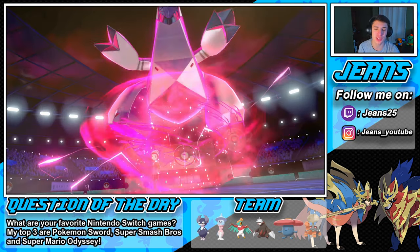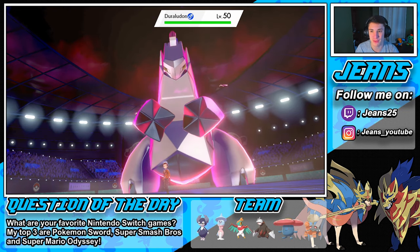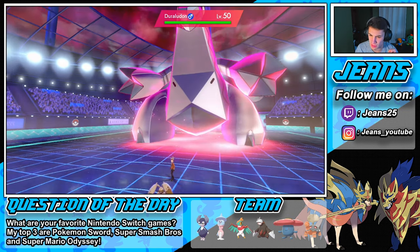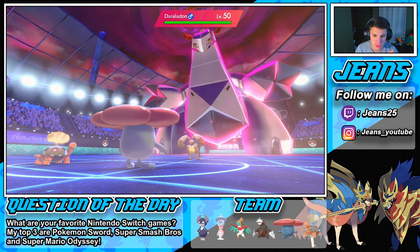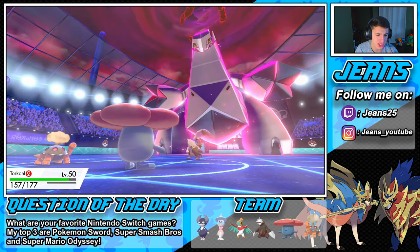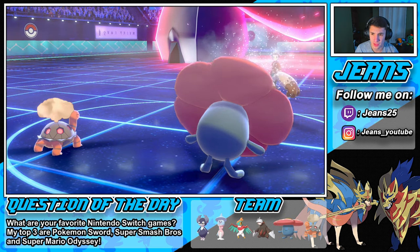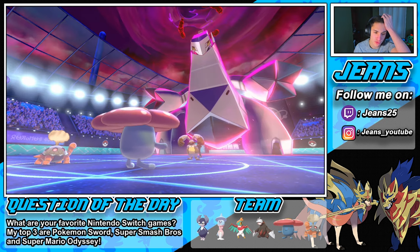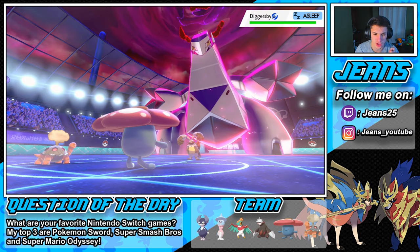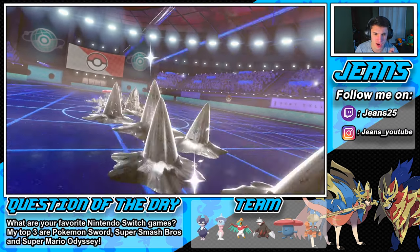He Dynamaxes the Duraludon right off the bat - a bold move. We could potentially roll a Trick Room. Quick Attack pops out from Diggersby and we're going to put that Diggersby to sleep with Sleep Powder. We'll be able to take out the Diggersby after this. Hopefully we get this burn from Torkoal - that would be huge. He goes for Max Steel Spike on my Vileplume.